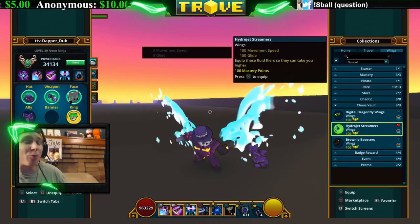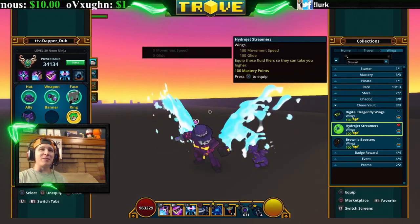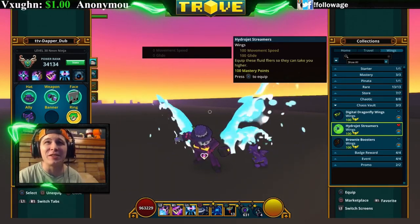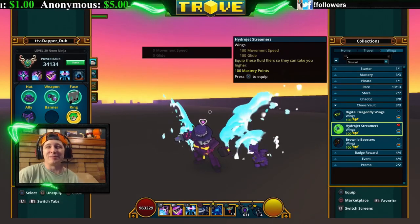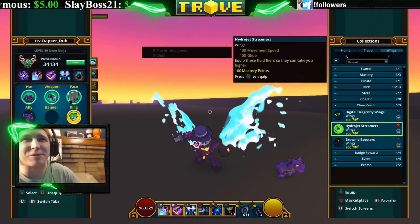Hydrojet Streamers look like water coming out of your back. If you're using a water-looking type character, this animation is just dope. It looks like water shooting out of your back — you're flying with the hydrojets. It's really cool.